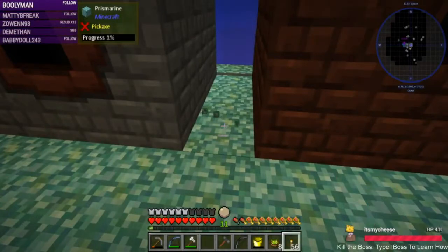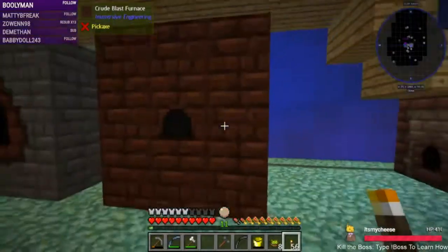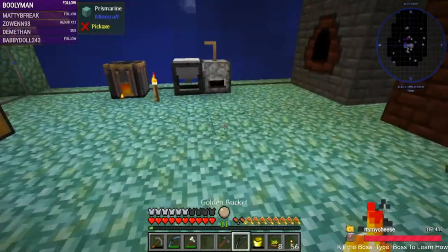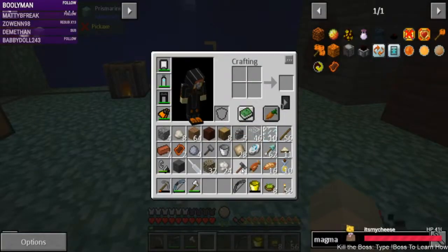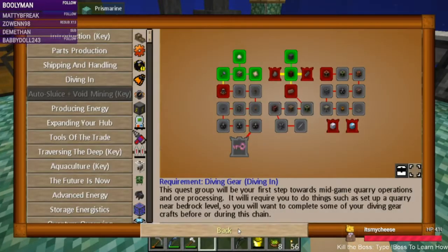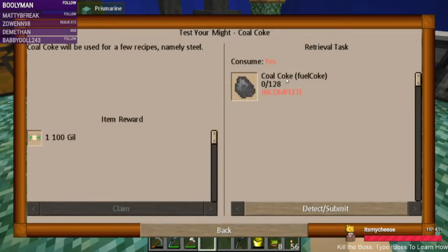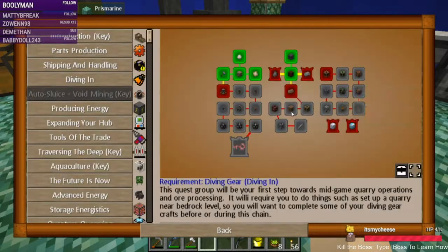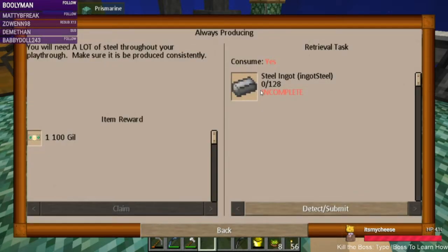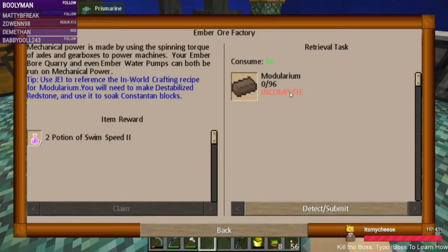When we can make a tank, we'll just put one here and it'll pull the creosote out. We have our alloy furnace there. This unlocks — coal. We need to get 128 coal coke, and then we need to make 128 steel. And this is to start making an ember ore factory.